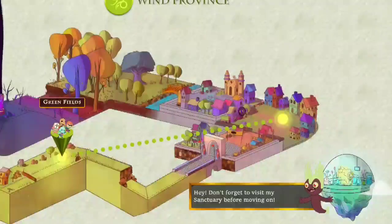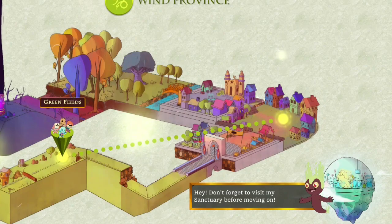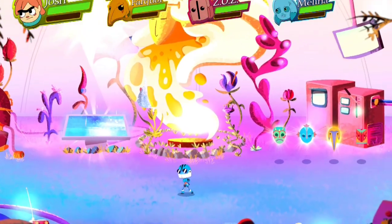This is the main map area, so you can go ahead and hit ZR to head into the sanctuary. This is kind of like your hub area — this is where you're going to respawn when you die. This will let you heal your characters and let you upgrade your abilities, and it will let you practice new moves.